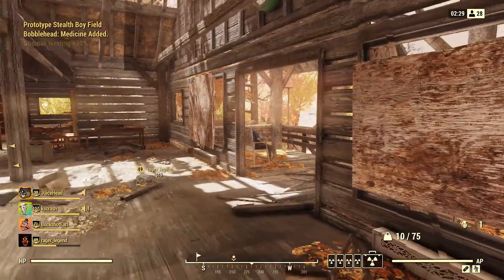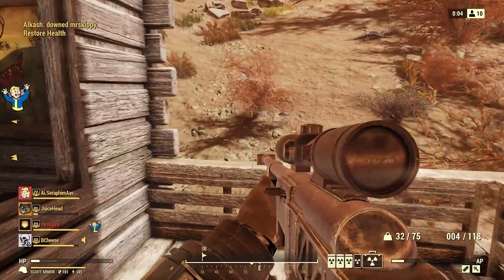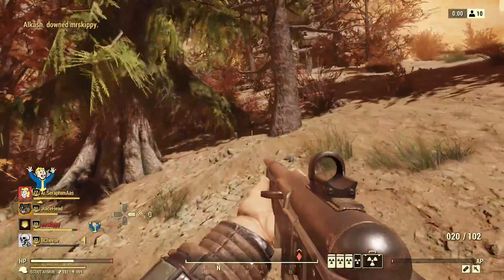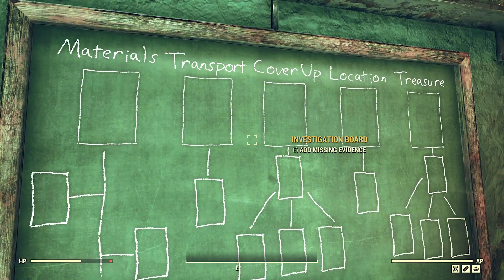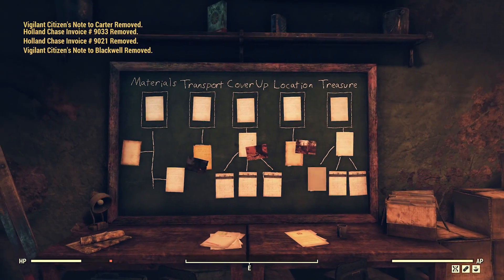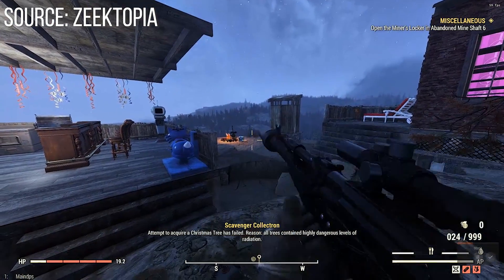Looking back over at Fallout 76, earlier this week we saw Patch 16. This patch was kind of a mixed bag — it added in some really positive and good changes, both to the Battle Royale mode and even some changes to the Adventure mode. We saw the addition of the first pre-Wastelanders Hidden Quest into the game. But also with Adventure mode, it introduced a fairly game-breaking bug.